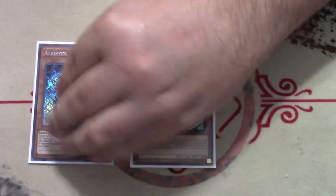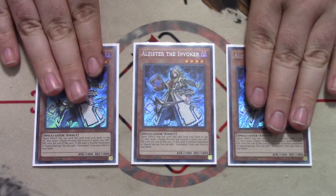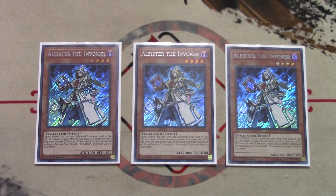You play three copies of Alistair the Invoker. It's one of those decks where the best thing it has going for it is a one-card engine, and you want to see Alistair as soon as possible. The loss of Terraforming going to two really hurt this deck's consistency, which was one of the reasons I decided not to play it at an event. But with three Alistair, three Meltdown, and one Terraforming, it's like playing seven copies of Alistair — so you still have plenty of access.